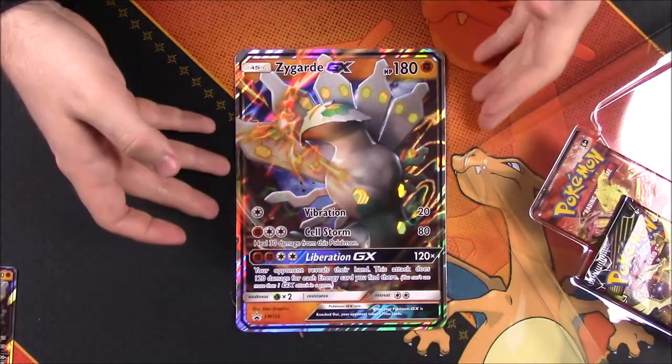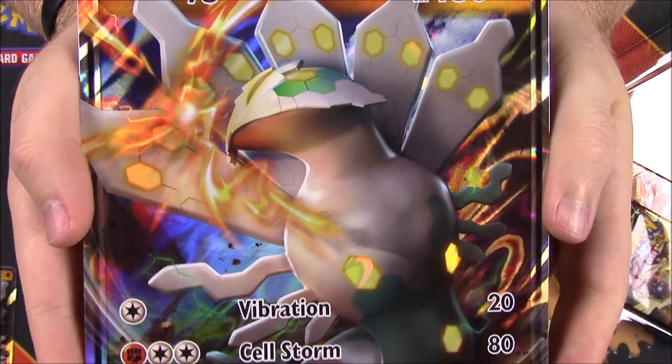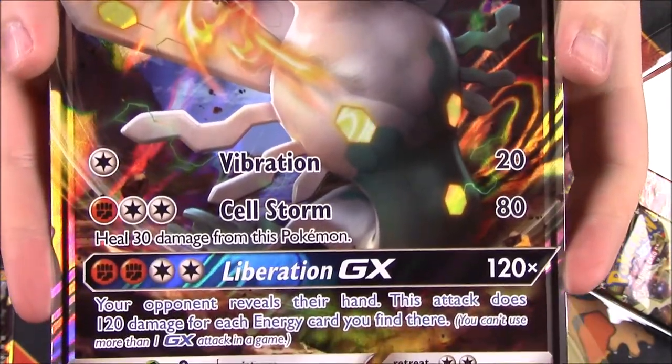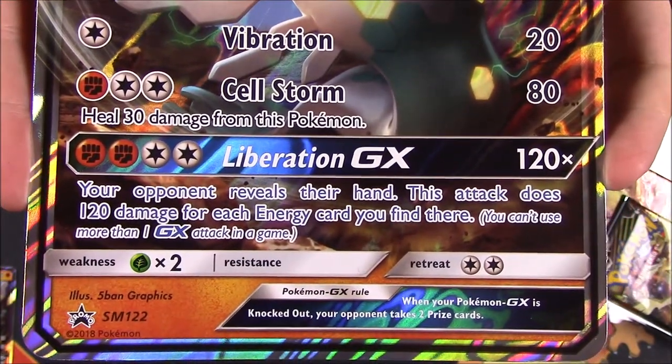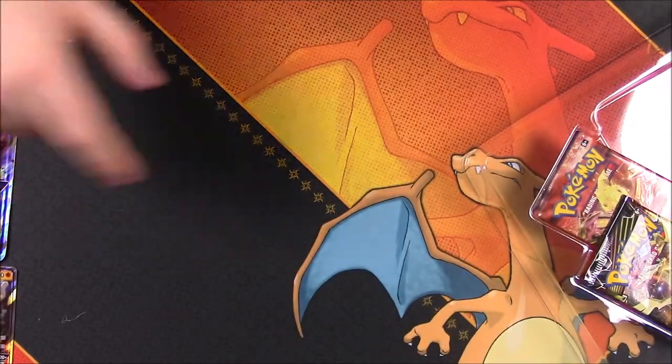Here's the oversized card, which is kind of pointless and useless because we can't use it for anything, but here's a better look at it. 180 HP, Vibration, Cellstorm, Liberation GX — you can read the parts there. We'll go ahead and set that aside.